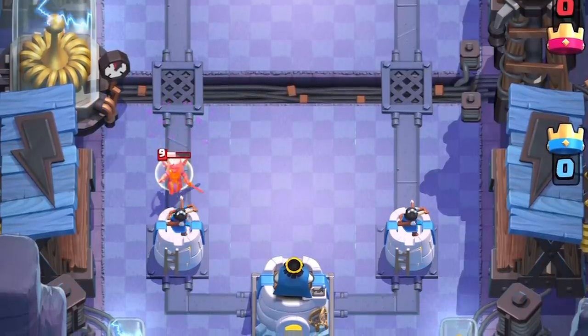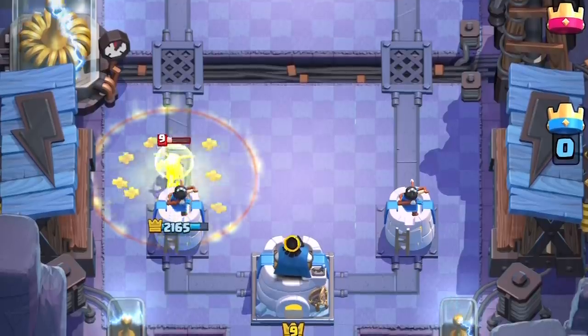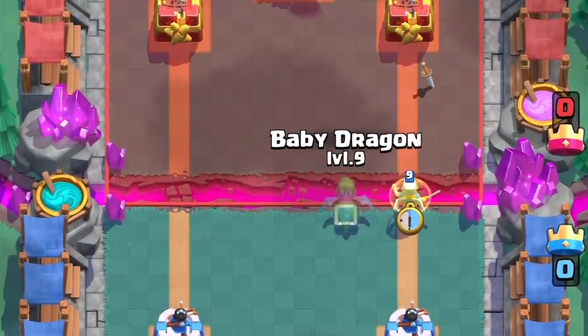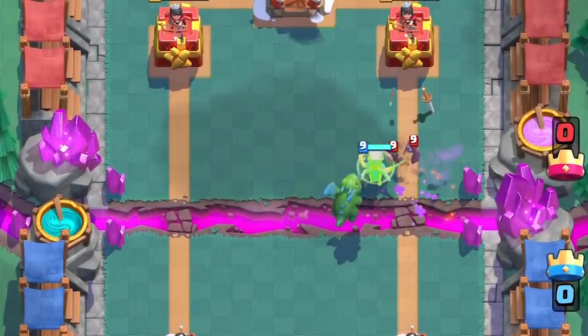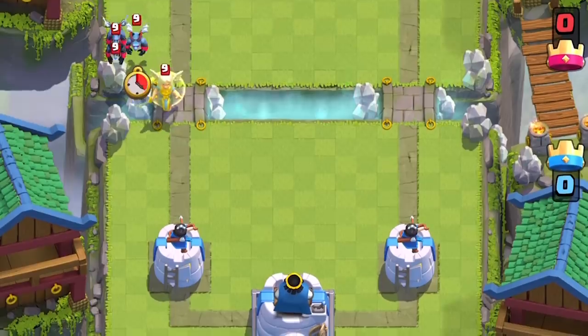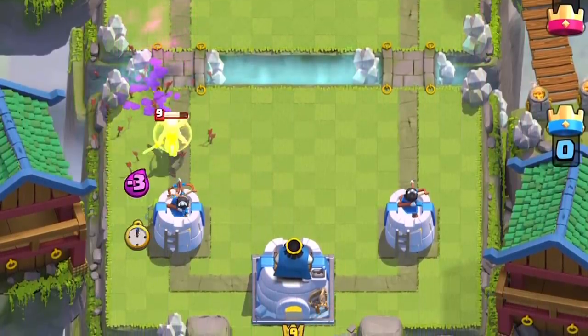One of her main weaknesses is swarmy cards — she just gets overwhelmed and can't heal all of that damage. But be ready for spells like zap, fireball, and the reworked arrows. If you're using her, protect her from swarms with splash units that target both ground and air, like the executioner, wizard, and baby dragon.